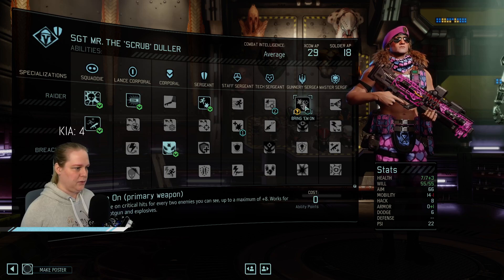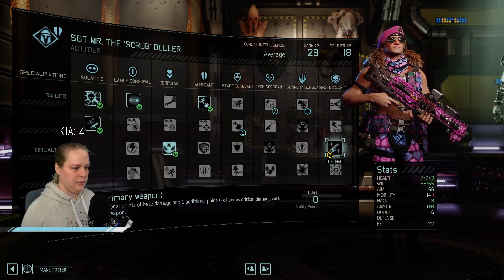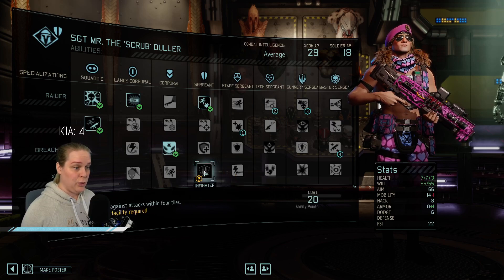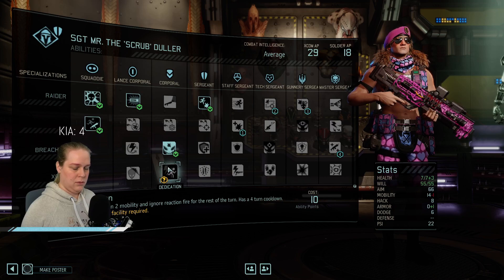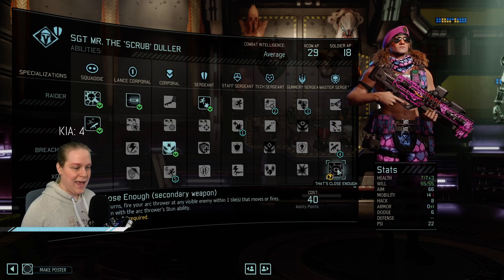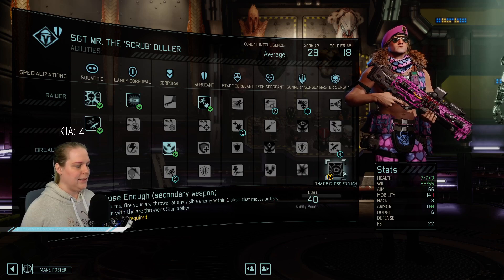Bring it on — extra crits. Damage on critical hits. Fire a free reaction shot — ooh, but you're not going to be doing that. Lethal, yep, you're going to be crit seeking. Unlimited power — arc thrower no longer ends turn. Wow, I should have paid attention. Infighter is tempting. Free action: gain two mobility and ignore reaction fire, that's pretty good. During enemy turns fire your arc thrower at any visible enemy within one tile that moves or fires — it's like bladestorm but for arc thrower. Evasive sounds like a good deal.